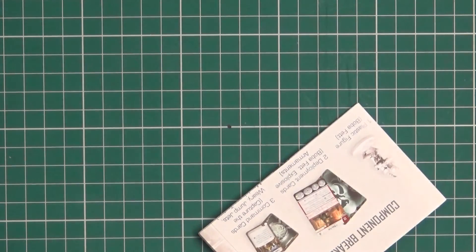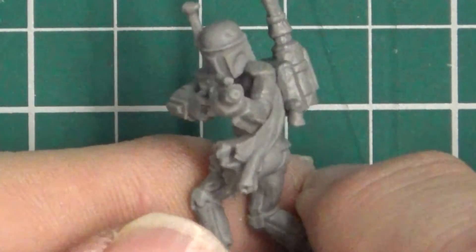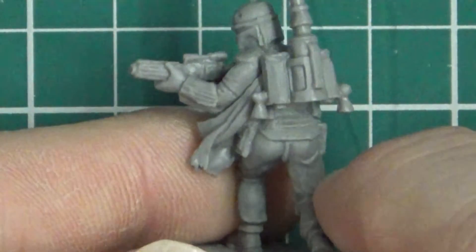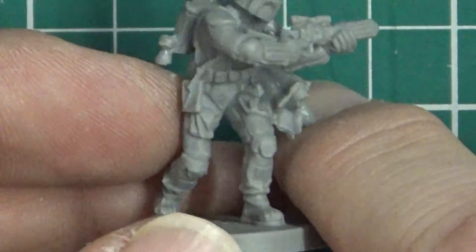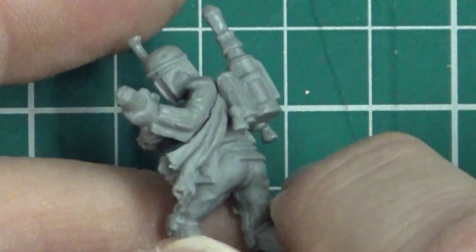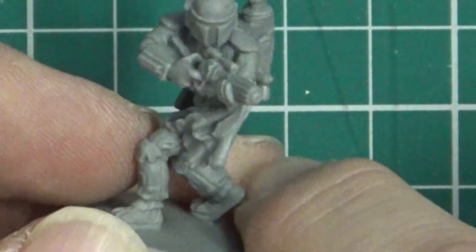We get your usual skirmish map, card components, and a model. Let's have a close-up look at Boba Fett — nice distinctive helmet and weapon, looks a bit bent to be honest but not much we can do about that. There's a rocket pack or jet pack, a pouch, some tassels, armor plates, knee guards, and a cape — never quite understood that one. Nice looking model, nice pose, Boba Fett just running and gunning.